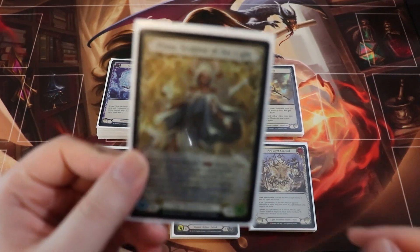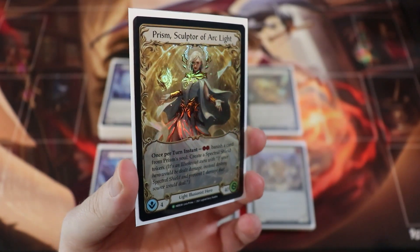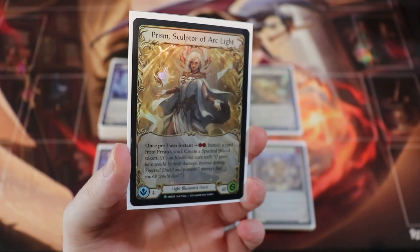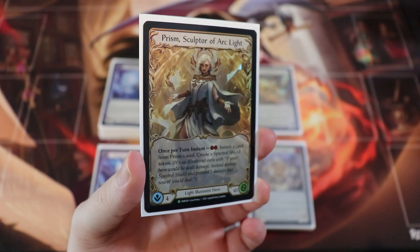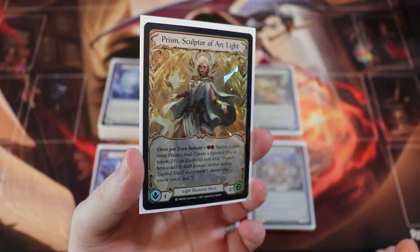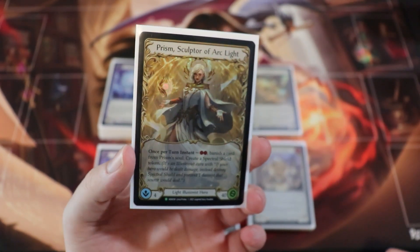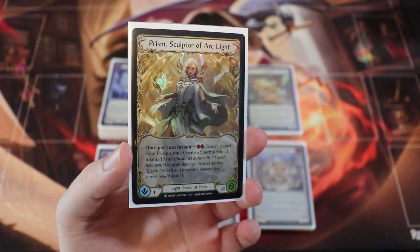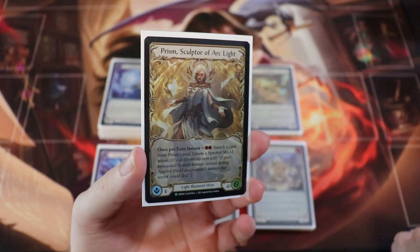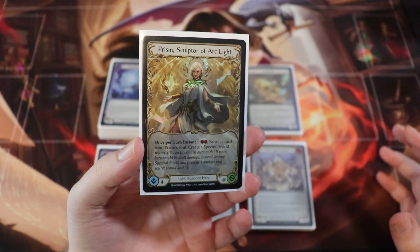Welcome to another Flesh and Blood video here on Channel Fireball. My name is Kel, also known as Red Zone Rogue, and today we're going to go over a Prism Sculptor of Arclight Classic Constructed deck. Prism is a very strong and popular hero and she's only two points away from achieving Living Legend status, so this is kind of her last hurrah in Classic Constructed.